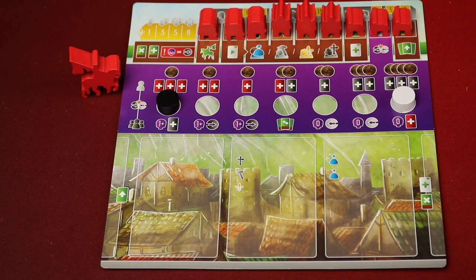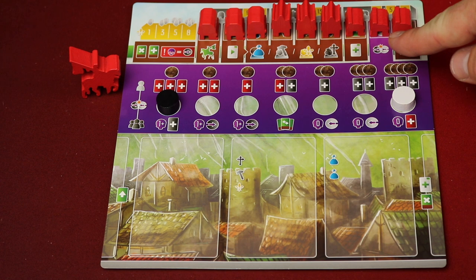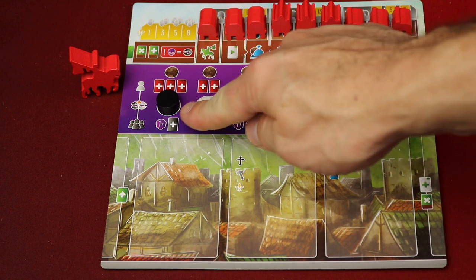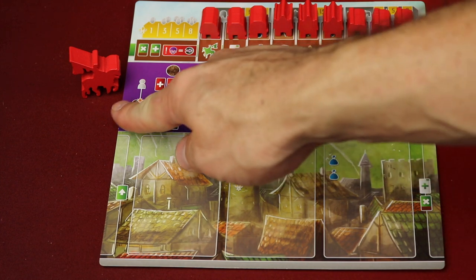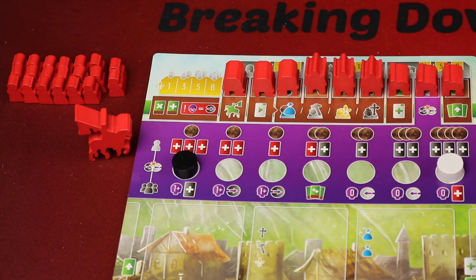On your player board, you're going to place all your buildings of the color that you've selected to play. The three building types — you can tell which ones go where because the board has the depiction of what those buildings look like. There are three of each: trading posts, guild halls, and workshops. You're also going to take the black corruption marker, which will go here, and the white virtue marker will go there. You'll place your Viscount off to the side, and also place your 20 workers.